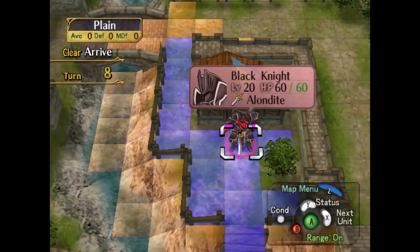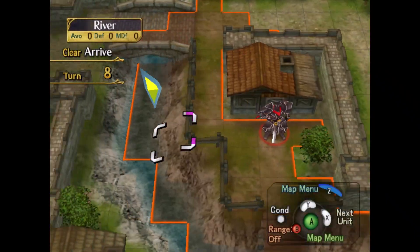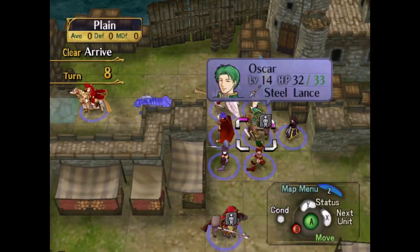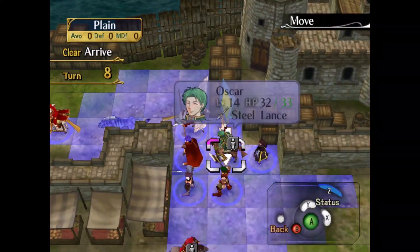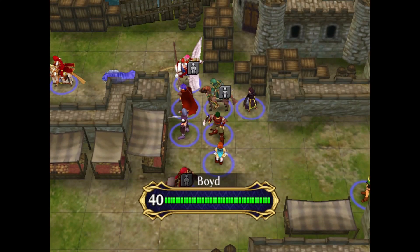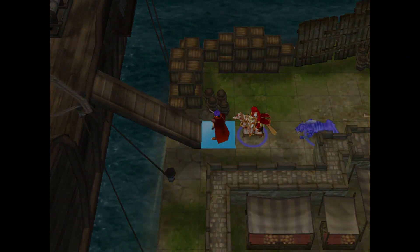The Black Knight doesn't move? Why do you not move? Look at those stats. Oh my God. There's no way we can beat him. Run for your life. Is there anyone who needs healing just before we end the map? Mist needs some levels. All right, Ike. Let's end it. Yes. Let's leave.